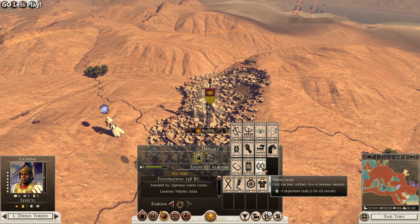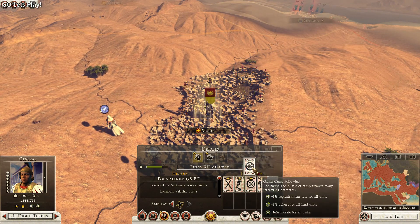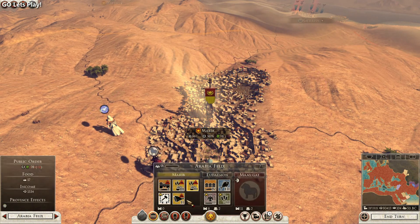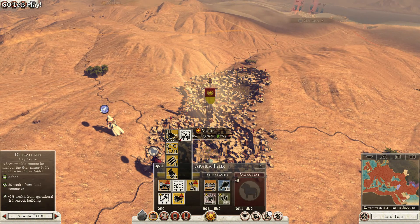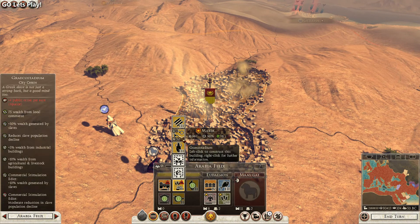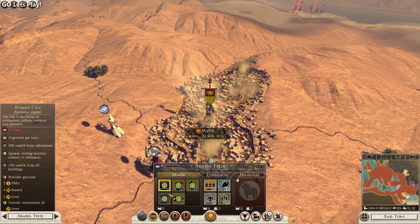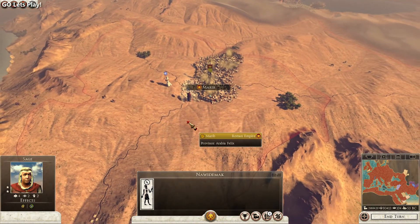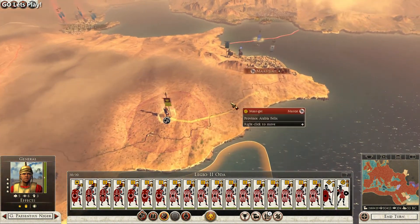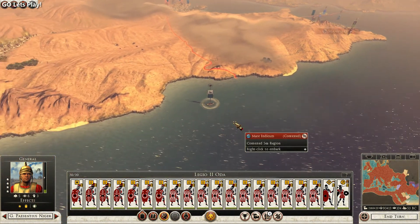Let's see what these guys can do - Veteran Army, plus one experience for all recruits. Public order bonus, or we can have less upkeep and more morale - let's do that. This is a very powerful army so we want to give them as much morale as we can. Now build another temple, this is going to be a gladiator school. We'll level this up to a Roman city - I'm surprised this is only level 1 considering this was the capital of Egypt, but their faction got destroyed in a single turn. Those Mazz Cats ran back - looks like they're going to try and defend their capital.